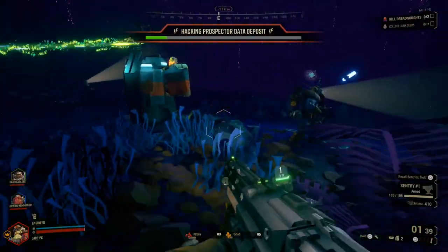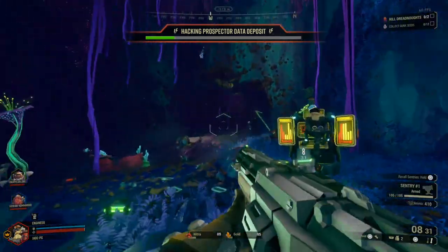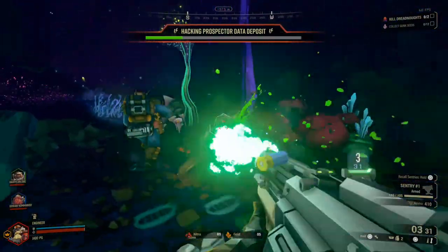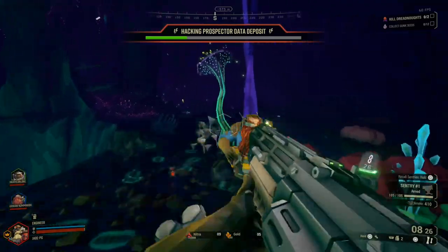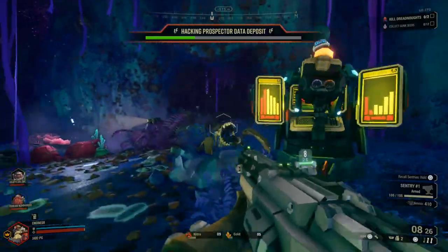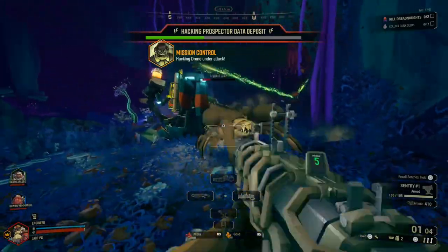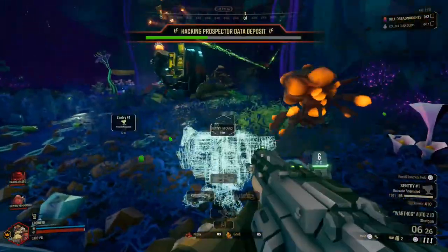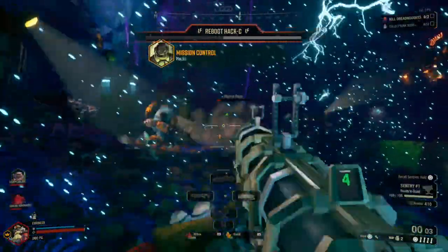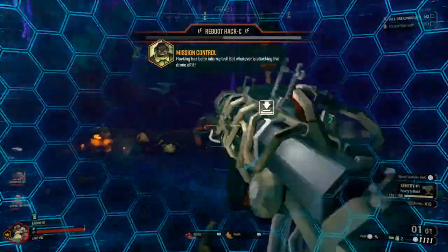You'll find an abundance of creatures including patrol bots and sometimes shredders coming to take down the hacking probe. They won't attack you — they'll just try to stop the hack from progressing, and if that happens it'll cut out and you'll have to start it up again. This is effectively a teaser for the specific missions called Sabotage, where you do the same thing but it's a proper mission requiring maybe two of these before taking on a huge final boss. The line will be green when everything is okay, but when it goes grey it means enemies have stopped it — that's when you need to go and restart it.